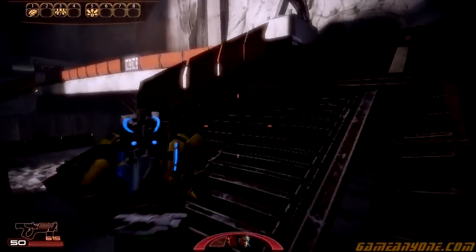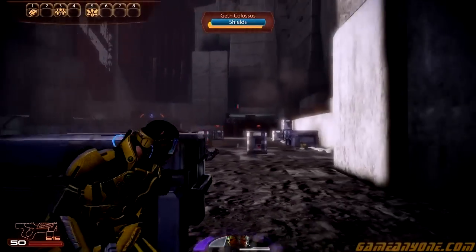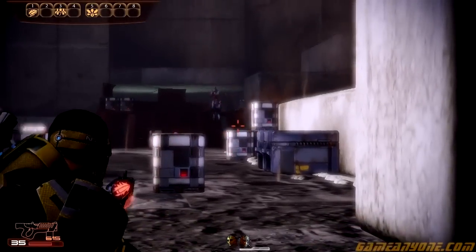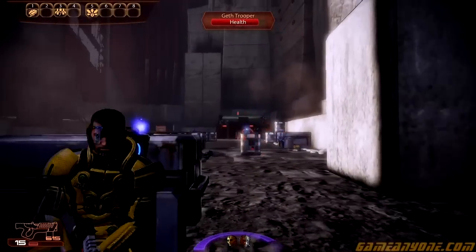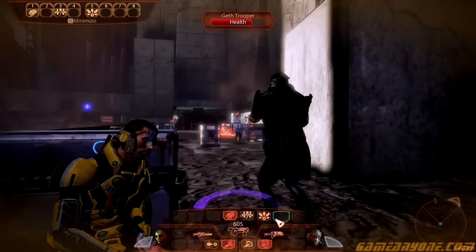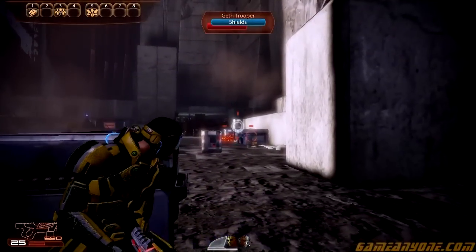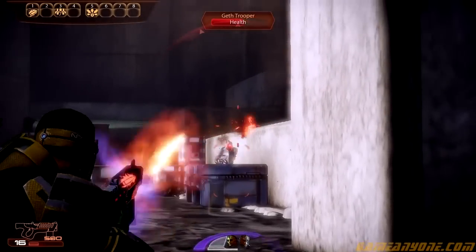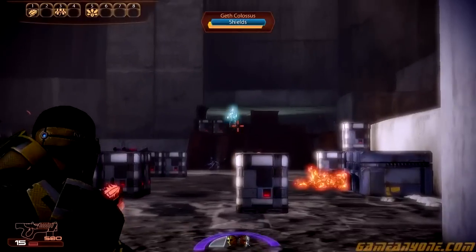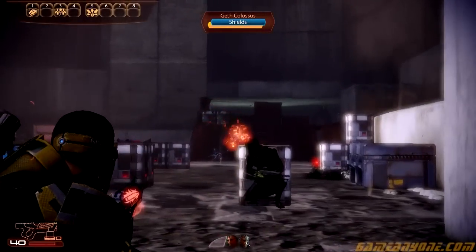I'm trying to just dodge. Watch out for this too. I use slam a lot — it keeps me from having to come out of cover that much. So basically I was just standing back here, attacking him from behind, whittling him down.